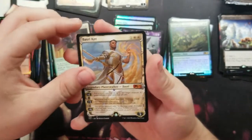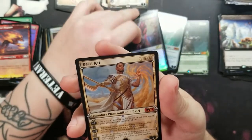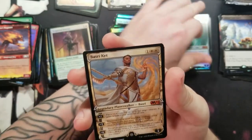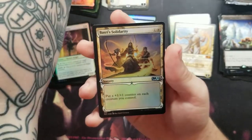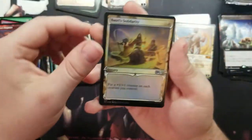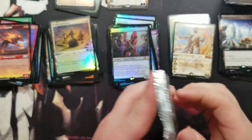Got Garruk's Harbinger, got a Chandra's Magma Rager again, another Basri's Ket. Last card in that pack was the Solidarity. Almost through the first box!